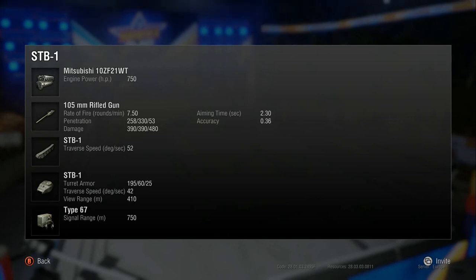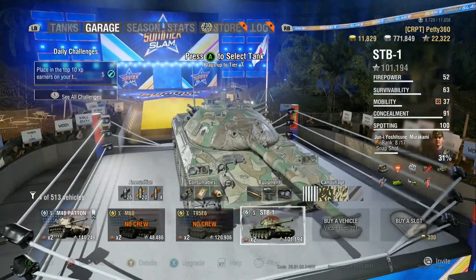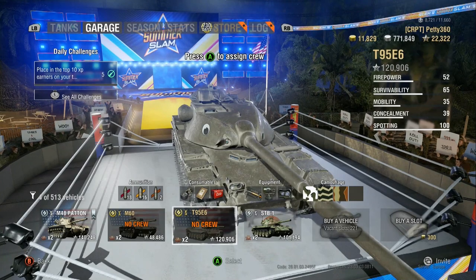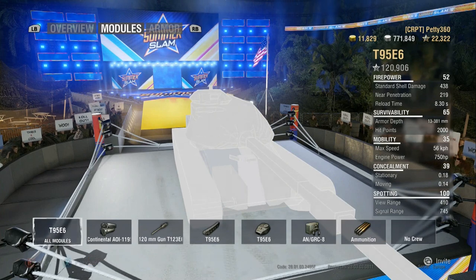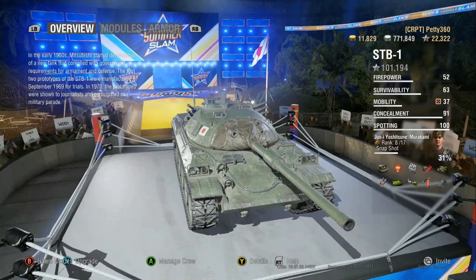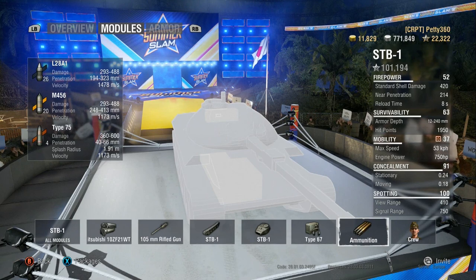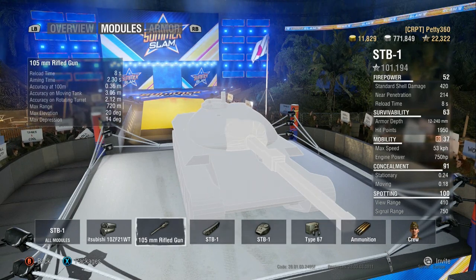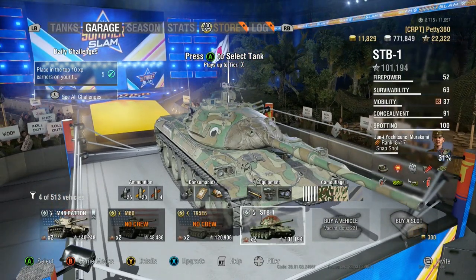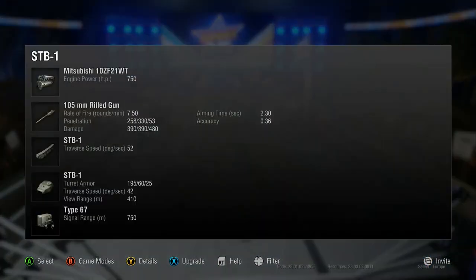Because of this tank's DPM, you've got 7.5 rounds a minute — the rate of fire on this tank is one of the best in its class. For comparison, the T95E6's reload is 7.23 rounds a minute, which is really good. The STB1 has an 8.3 second base reload, and with crew and equipment I can get it down to about 6.4 seconds, which is just incredible.